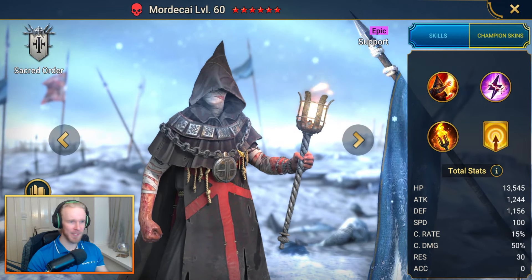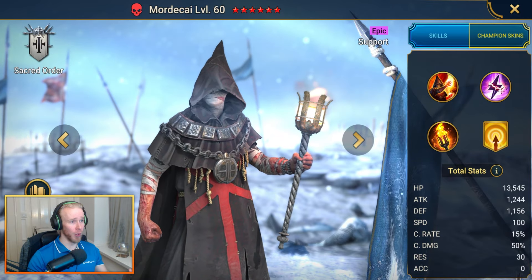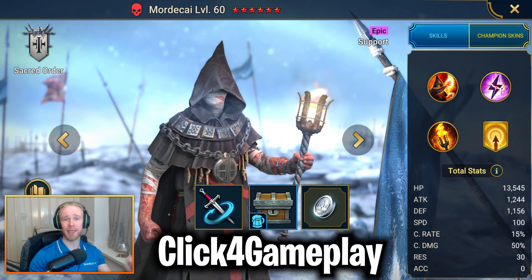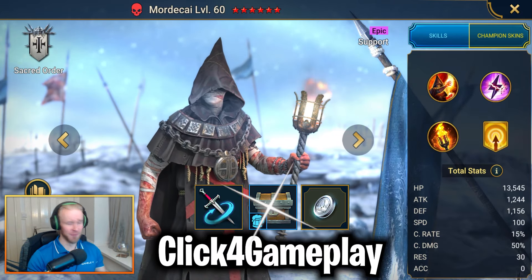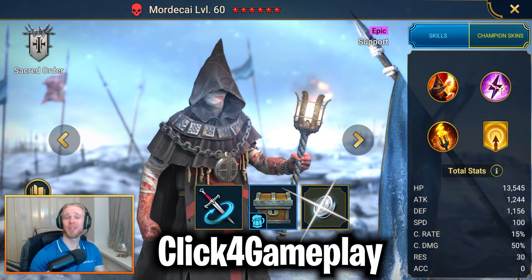The next epic you can grab with your newbie codes is going to be Mordecai — the insane HP burn debuffer. To get your hands on this champ, the code is Click4Gameplay. Not only will you get Mordecai, you'll also be picking up a batch of free multi-battles, 10 force experience brews, and 200,000 silver to boot.